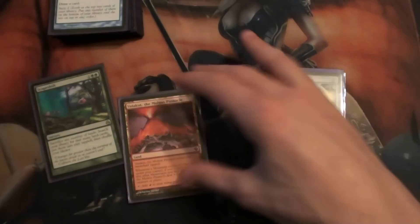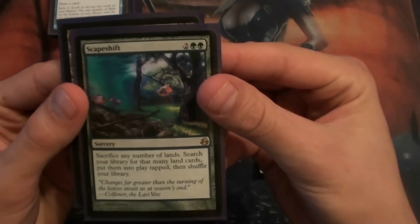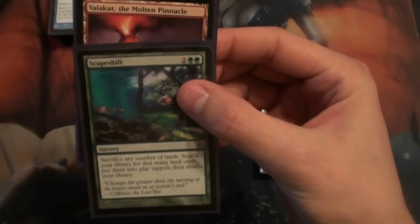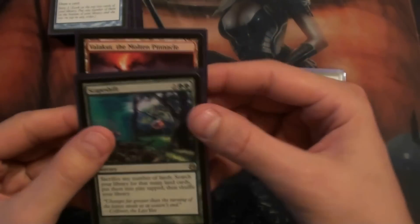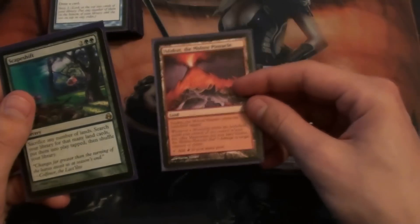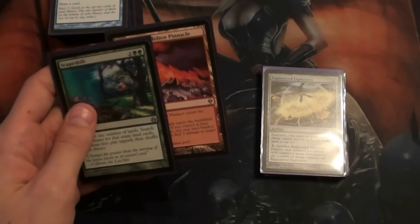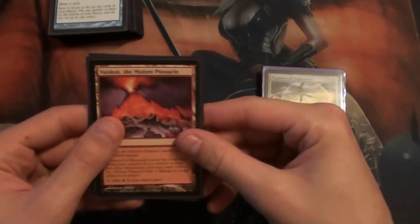And two Valakuts, which obviously is what you're going to get with Scapeshift. You have to wait until you have five other mountains in play — so at least six lands total. You want to go get your Valakut and five other mountains to come into play to deal 18 damage — or 15 damage, excuse me, one more to deal 18. That's how the combo works: when you have enough lands coming in that deal three damage each, you're good to go.